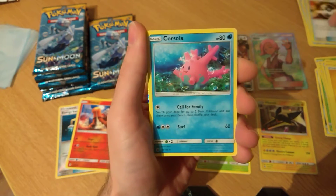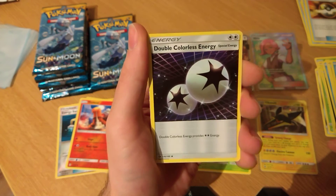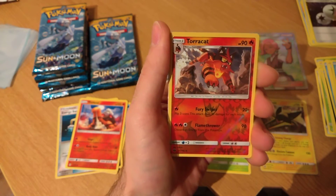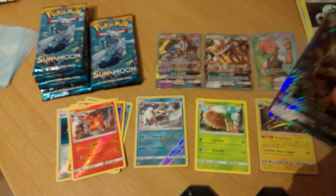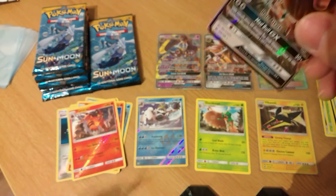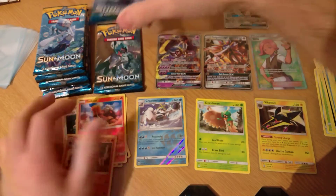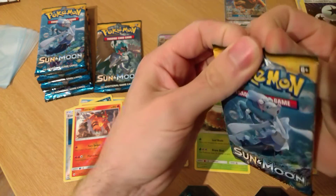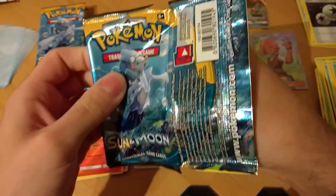Ultra Ball — that's a good uncommon — Corsola. Obviously we're after that Ultra Ball secret rare. I thought that was a reverse holo DCE — we did get a DCE — a Togedemaru, this is an uncommon, and a Tauros GX. That goes in the sleeve. It looks like we're going to hit normally four half-art GXs, a full art, and an extra.